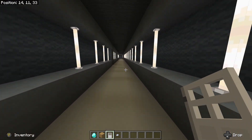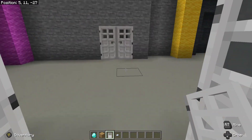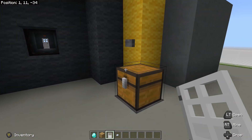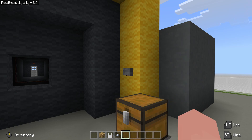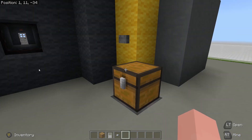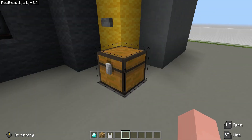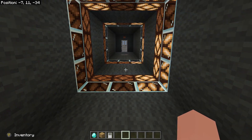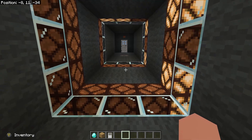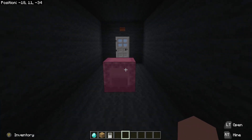We also have our long hallway back to the beginning, and then we have our prize room. This chest is also configured to only accept keys — if we put diamonds in, it will do nothing. If we put the keys in, it will open. We get our little light show and then a shulker box.